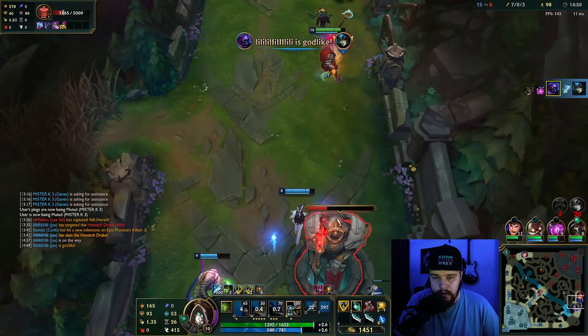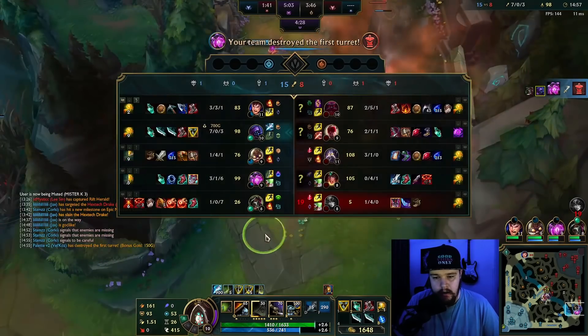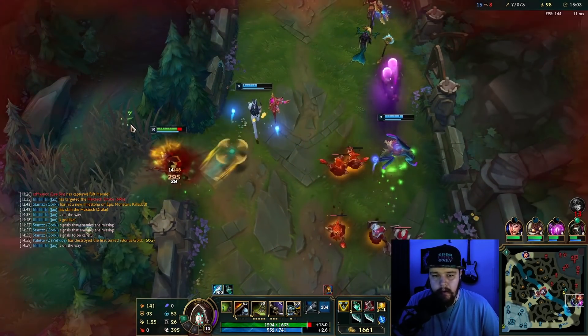What I do there is I flash Q, auto-attack, W for a W auto-attack reset to get the most damage in there. I just needed to wait for her not to walk up all the way, to be able to be in range.